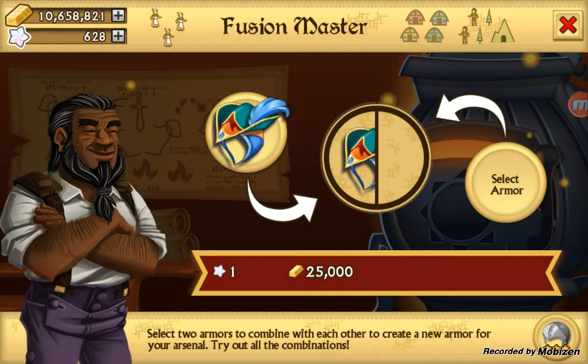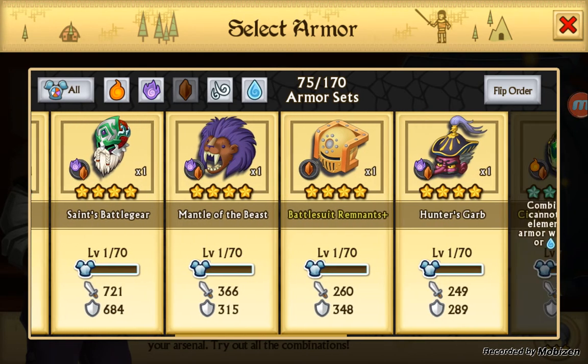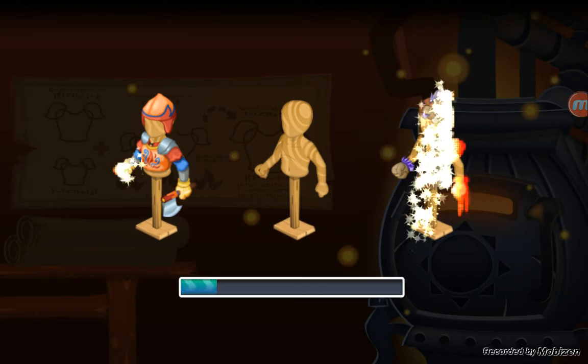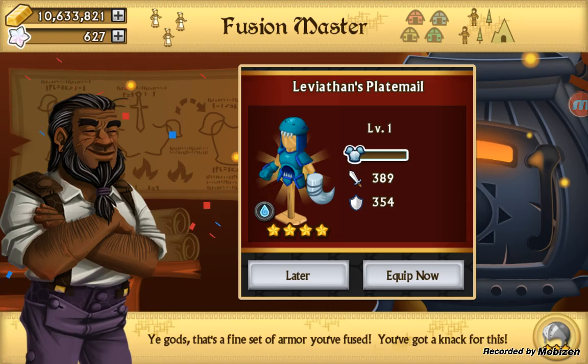Fire... Earth... Let's just do it with that so we can get some more epics out of it. I think they changed the combine button... Leviathan. Hmm, that gives us some new options for next time.